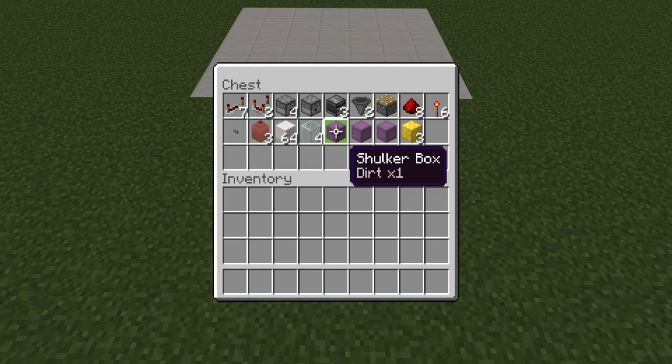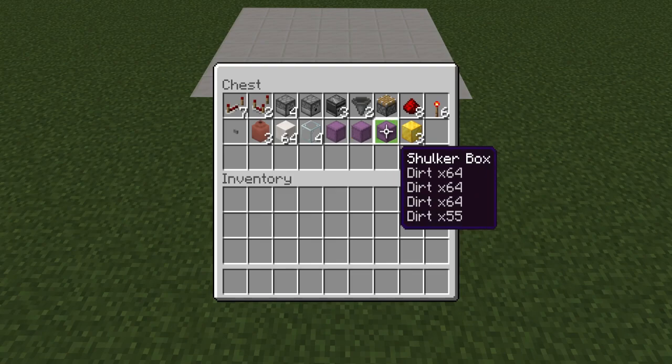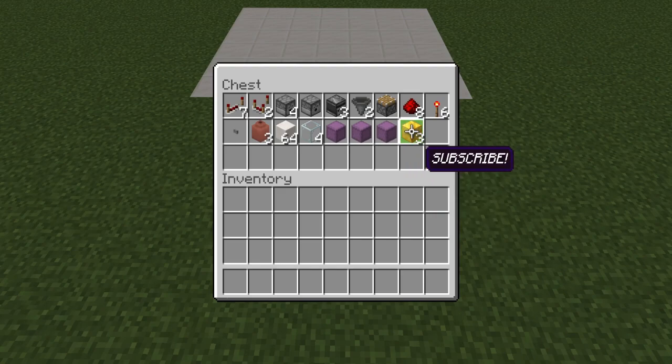This part is very important: you are going to need 3 shulker boxes. The first has 1 item inside that stacks in 64. The second shulker box has a full stack of 64 and 60. The third shulker box has 3 full stacks and 55. Finally, you'll need your items to go into the dropper as your marble, ball, or whatever you like to call it.